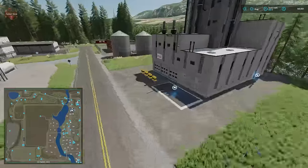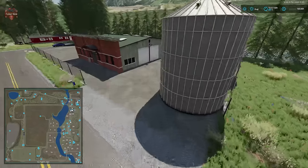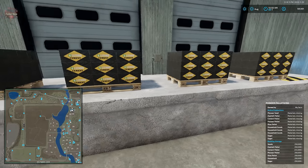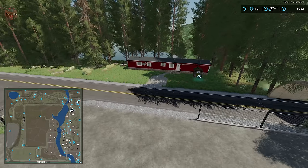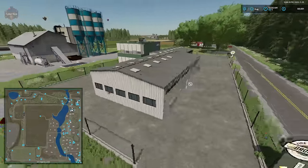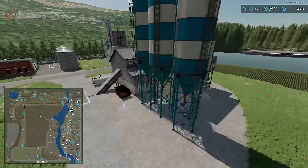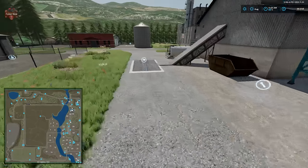We have our oil factory with large drums of corn oil spawned in nearby. Here is our palletizing factory with palletized cement nearby. Another residential sale. Here is our tire factory with dump point, interactive point, and pallets of new tires. This is our cement and asphalt production — we have fill points for cement and asphalt, an interactive point, and a dump point.